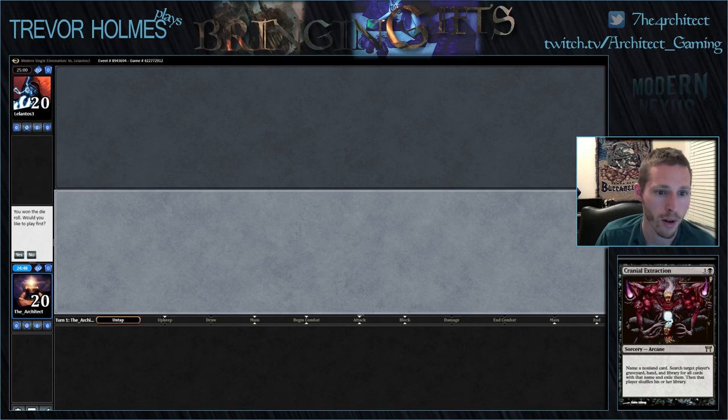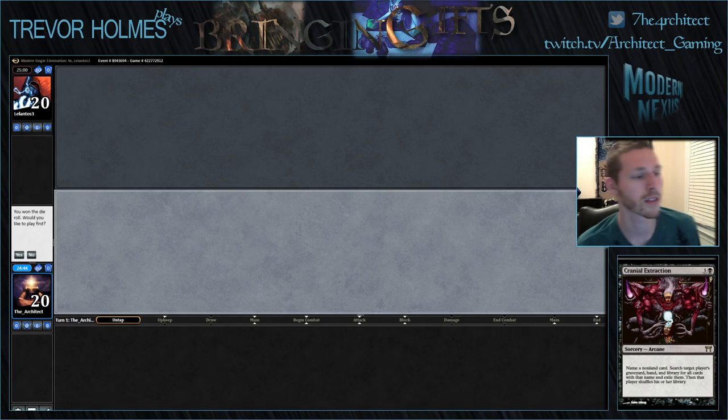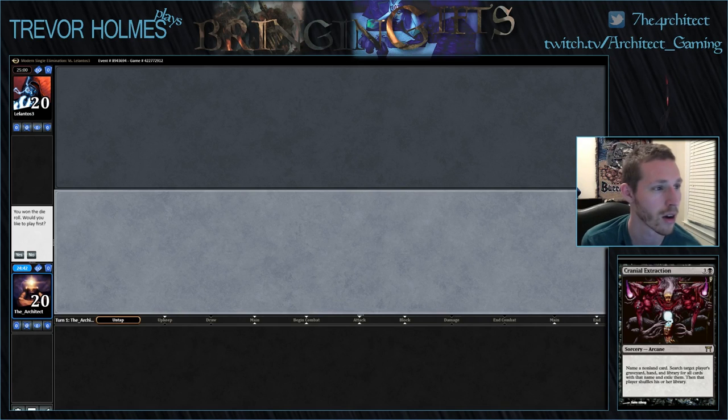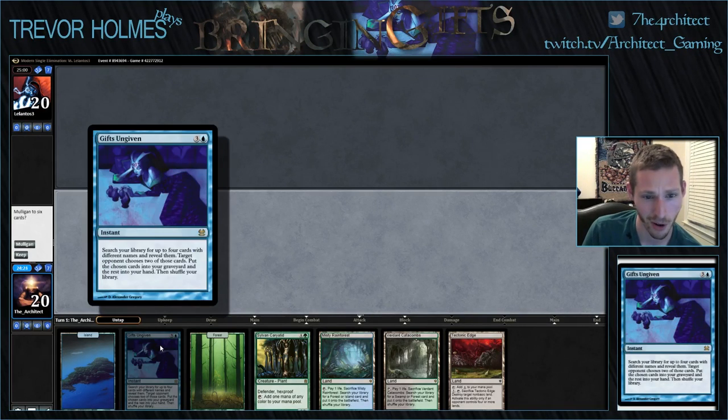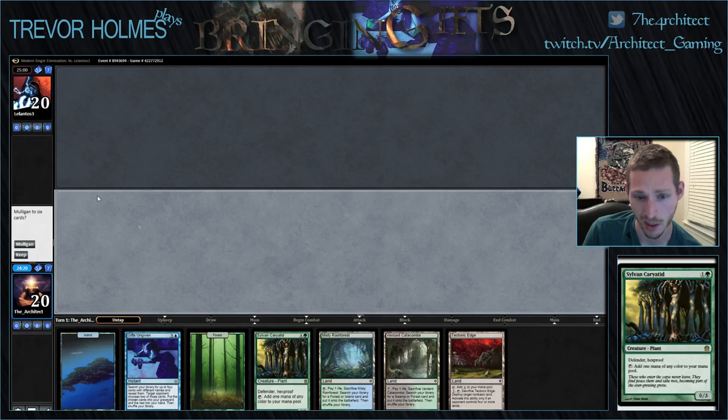Welcome to round one of our Modern 8-man. We're playing the four or five color Bring to Light Gifts Ungiven deck, doing all of the value and fun things. We're on the play and we have five lands, Gifts Ungiven, and a way to cast it on turn three. I think this is a keep.